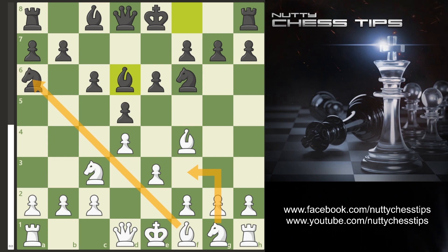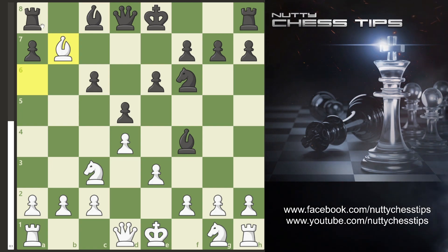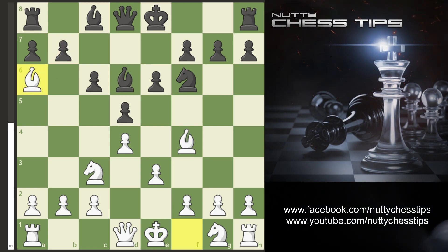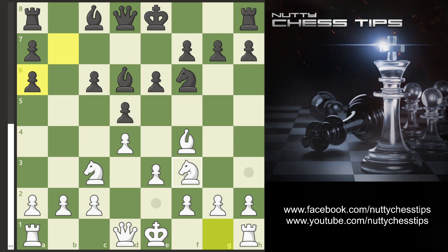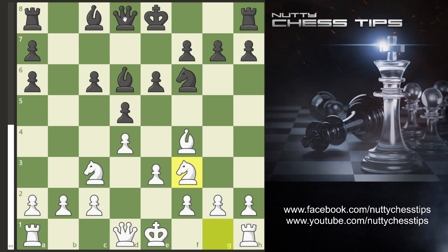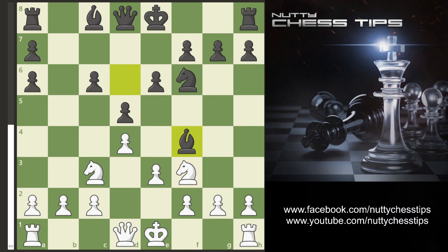First off, when we take the Knight on A6 — if they don't take and they simply take the Bishop, we can then take the B pawn and we're eyeing up the Rook. So in this situation they usually take the Bishop on A6, and now instead of taking the Bishop on D6 we simply manoeuvre the Knight to F3. The reason I don't take this Bishop is because the Queen usually comes to D6 — it's just developing a piece. So we develop, then when they take we simply take back with the E pawn and now we have this lovely space on E5.